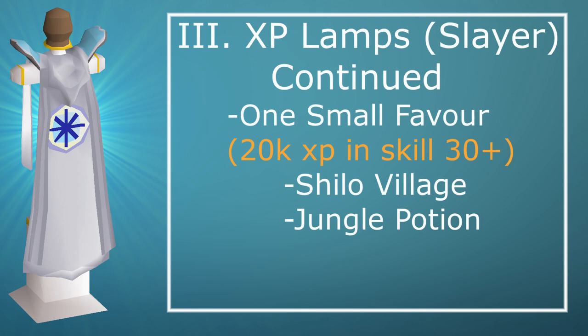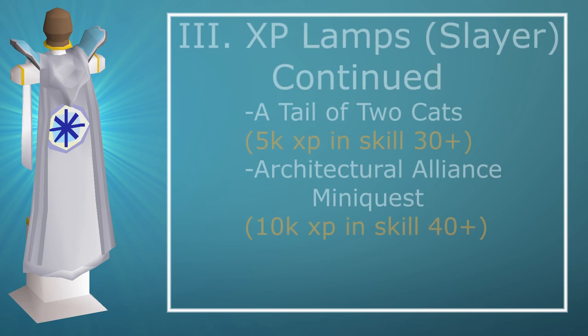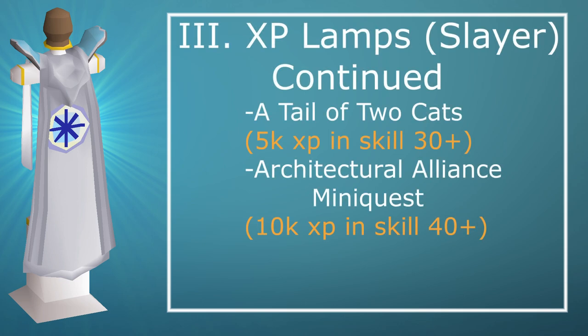One Small Favour gives you 20k XP in any skill above level 30, but you also need to complete Shilo Village and Jungle Potion beforehand. I do not recommend doing this quest until you have at least 30 Slayer. A Tale of Two Cats gives 5k XP in a skill above 30, and the Architectural Alliance mini-quest gives 10k XP in a skill above 40. Again, don't do these until you have the minimum Slayer level to use those lamps.